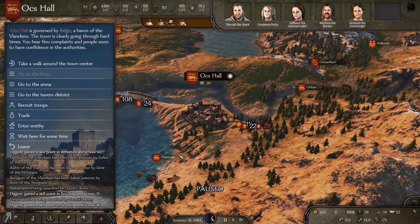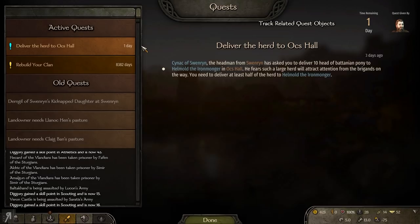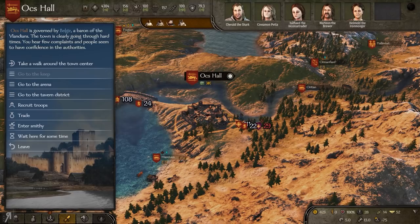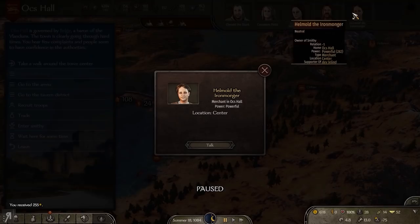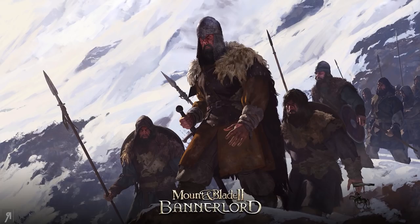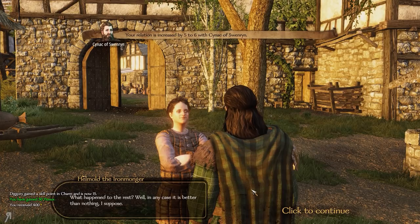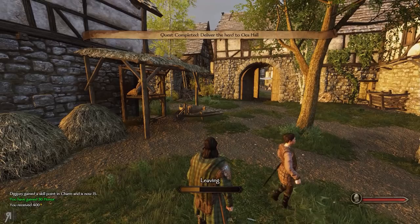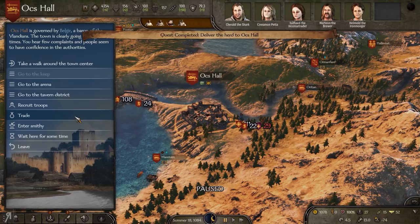I took a quest to deliver 10 heads of Batanian ponies to Helmold at Ox Hall, with only one day left — pretty crazy. We're going to sell a couple of these just to get a little extra cash. I think you can sell about half of what you need to provide to the quest giver and still be fine. We gained some charm skill, gained some honor, gained 400 gold, plus the 260 or so from selling those horses.